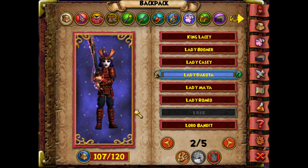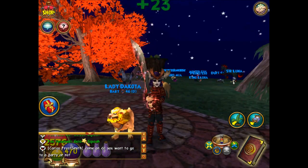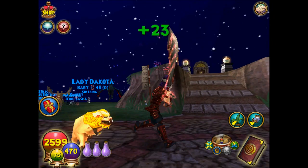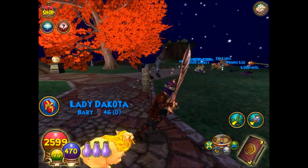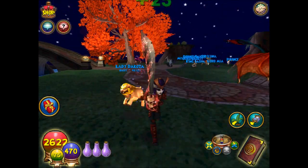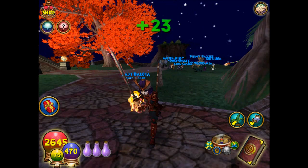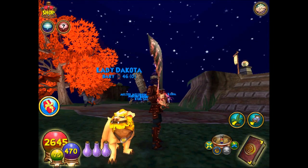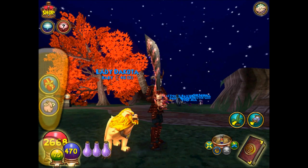Here's a sunfire foo dog. That looks like a Leo, doesn't it? Look how it runs! That one's kind of cool. I like the pets. I think I like the pets more than I like the mount. I got like three of these too. So that's the sunfire foo dog - the fire foo dog. That's kind of cool.